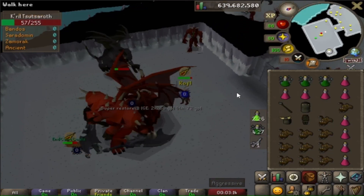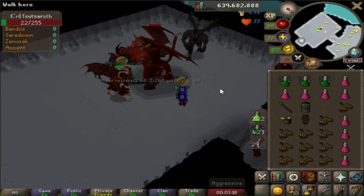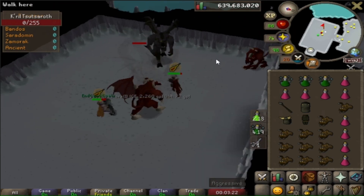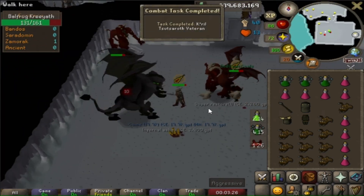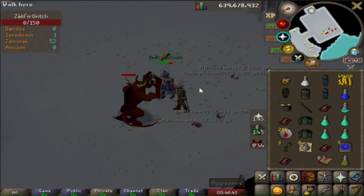Decided to do a Zamorak trip with my boy - he was streaming at the time and when I asked what he was doing he said Zami, and I was like thanks for the invite. God Wars bosses are so easy and AFK when you have someone tanking for you - such a laid back activity. We didn't get any unique items from Zami but I did manage to get myself a hard clue scroll.